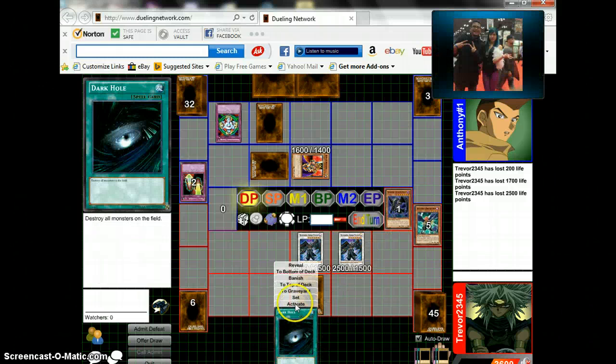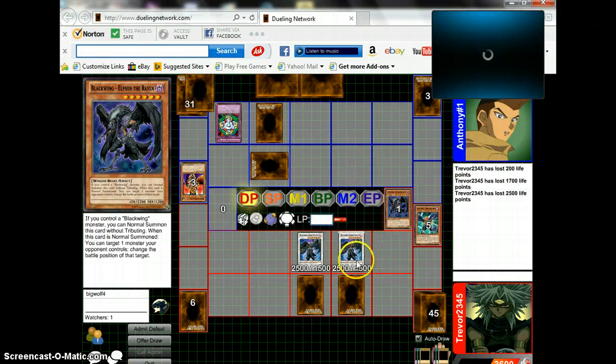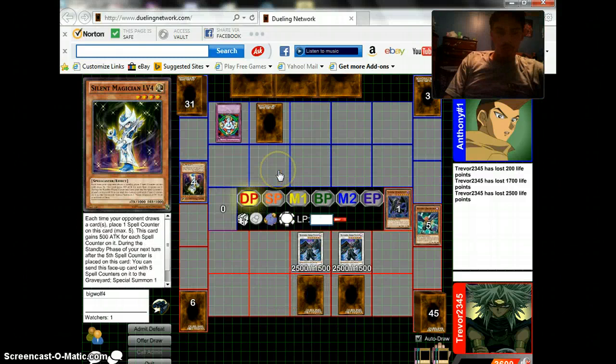I'll set a card face down. Blackwing Armor Master, attack King's Knight. And I end my turn. Dude, you fell for my trick. You wanna know why? Crap.